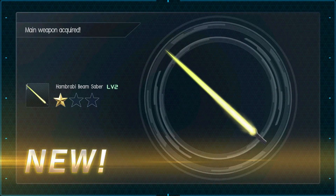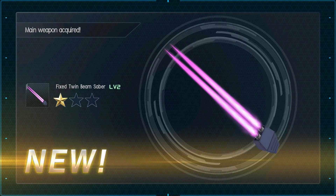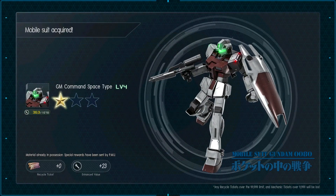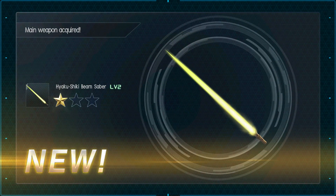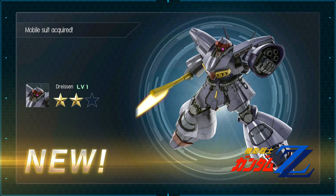Be nicer if I had — oh, Level 2 Homburby Beam Saber. So there's now a Level 2 Homburby, we just learned that. And a Fix Twin Beam Saber, Crown Type B I think uses that. Gym Command Level 4, Hyakushiki Beam Saber Level 2. A Gal! A Gal with a Dryson — very nice.